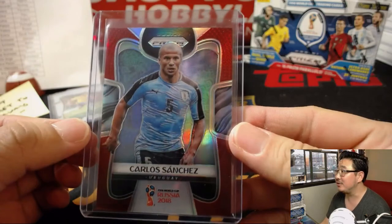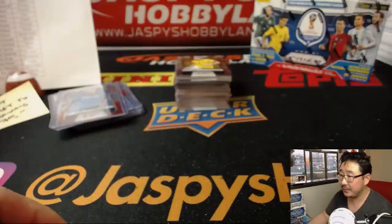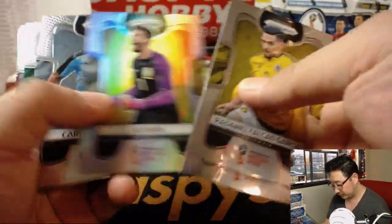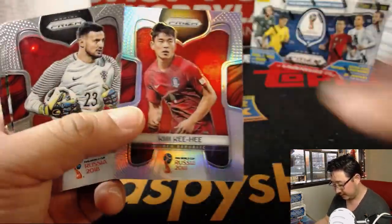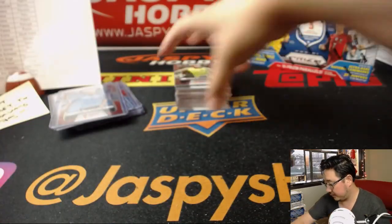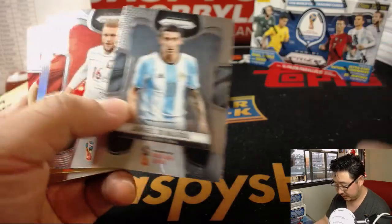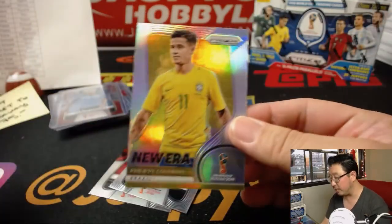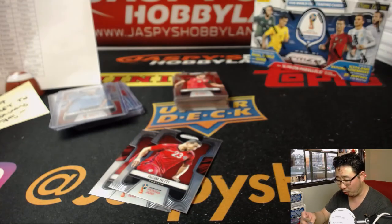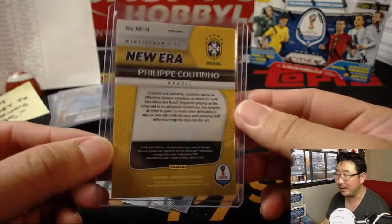Carlos Sanchez, Uruguay, 82 out of 149 — that is for EA. There's Angel Di Maria. There's Messi. There's Kim Ki-hee. There's Gonzalo Higuaín. Nice foil Coutinho — new era. I feel like these aren't very common. Former Liverpool man — kind of wish he was still there. For Brazil, that goes to John Goss.